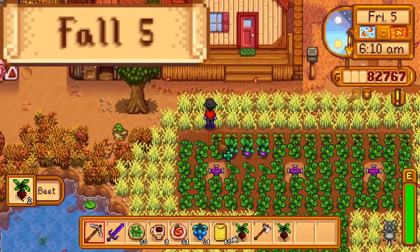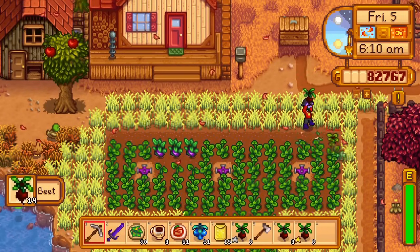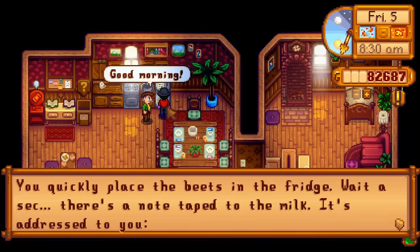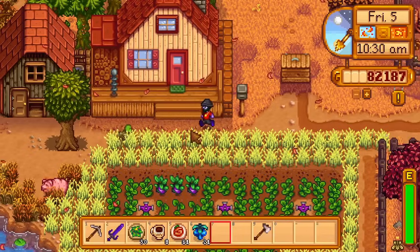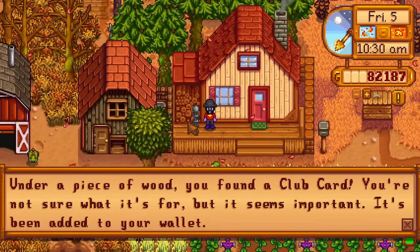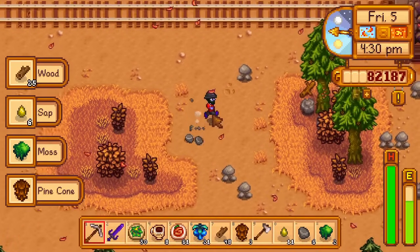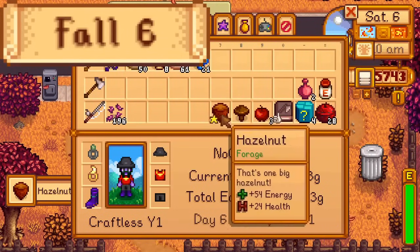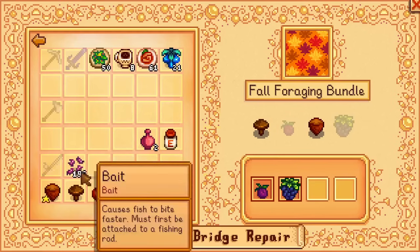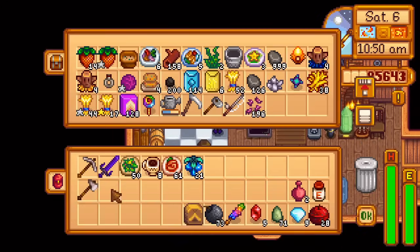Day 6 of fall. A hazelnut has finally spawned, and at the bus stop as well. I go to the community center, complete the fall foraging bundle, and complete the fodder bundle. Then I set up my inventory for a Skull Caverns run on the 8th. Day 7 of fall. Before going to the desert, I visit the bookseller. I buy a combat quarterly and sell it back to him for a second monster musk. Both monster musks I have will be used on the day I farm haunted skulls for an oak resin, as a single monster musk only lasts a bit more than half a day. Then I go to the desert trader and buy 71 staircases with all of the jades I've saved up over the whole run, as well as a few more coffees. Then I sleep at the entrance to Skull Cavern using my one tent kit, saving me about 20 in-game minutes of time tomorrow.